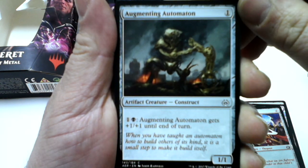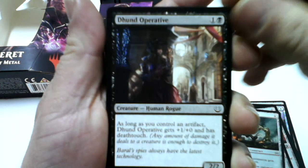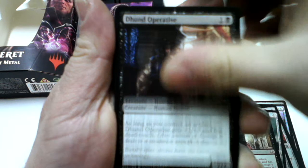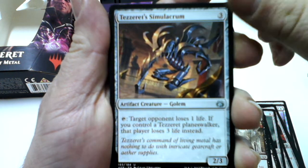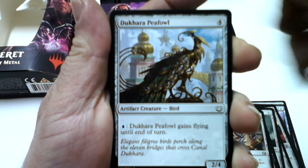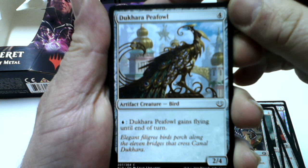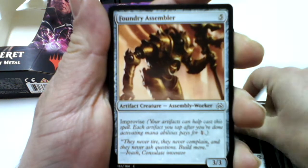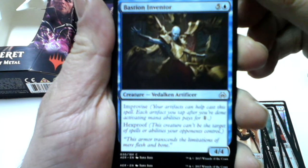Augmenting Automaton — two of them, Dune Operative — two of them, Tezzeret's Simulacrum — three of them, Tukara Pifoo, Treasure Keeper, Foundry Assembler, and Bastion Inventor.